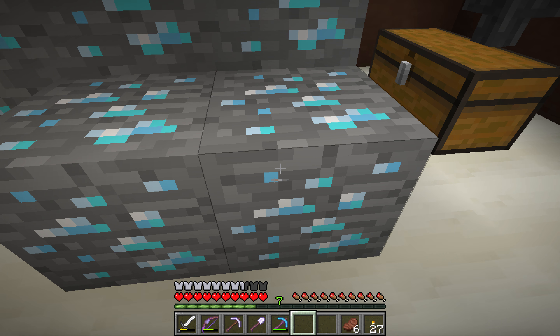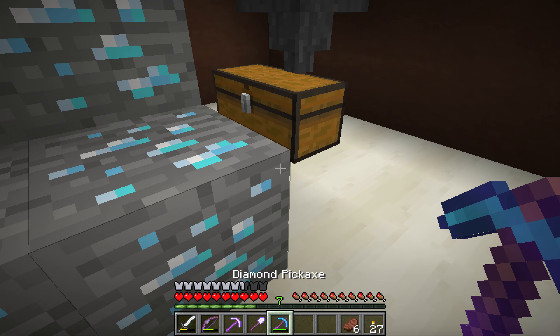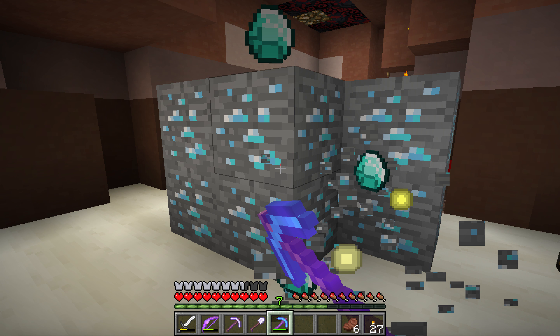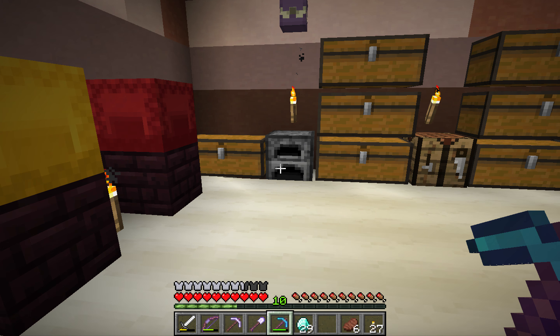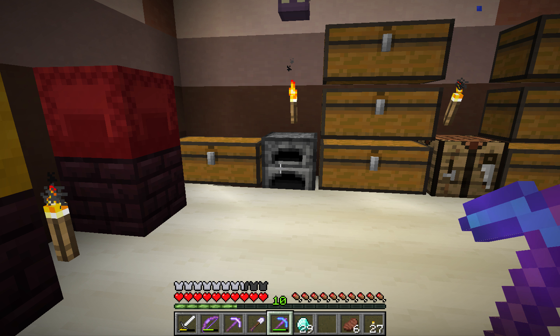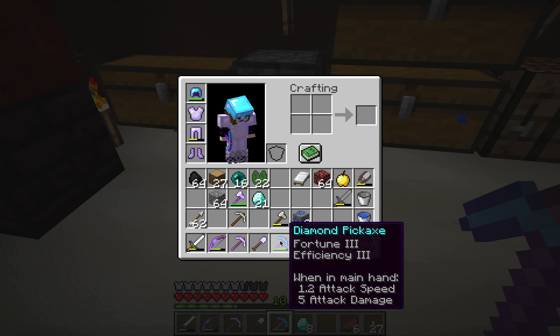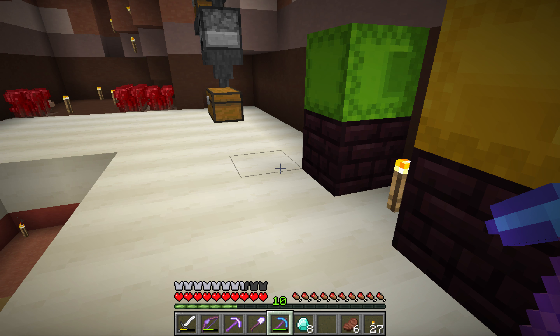Now I have 14 diamond ore and two of these and I've got three other diamonds. Dog is short of diamonds and I was going to give him three ore, but it struck me that that might not really be enough. OK, so we've got 14 and a Fortune Three pick — let's see how many we can get. 29. That's 15 more than I would have.